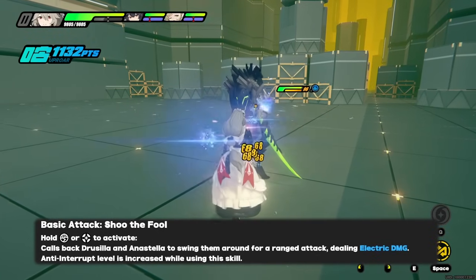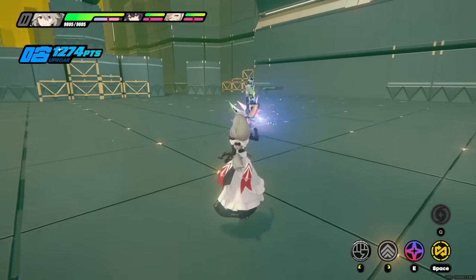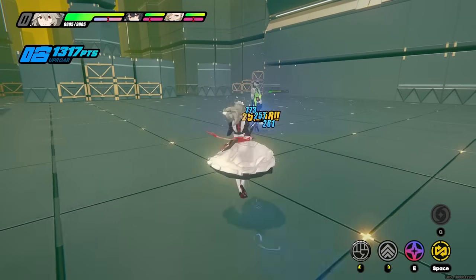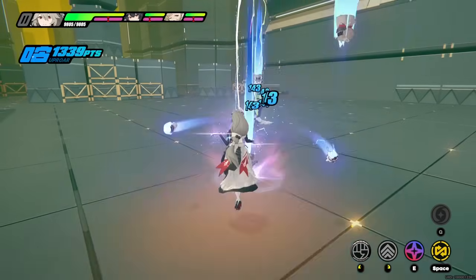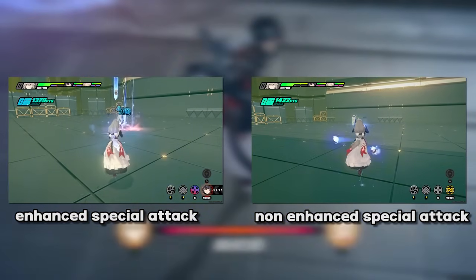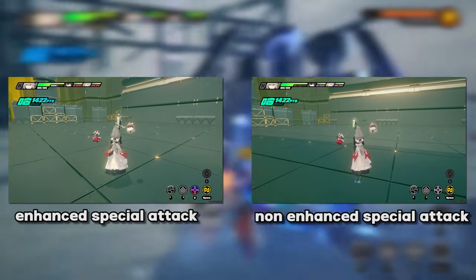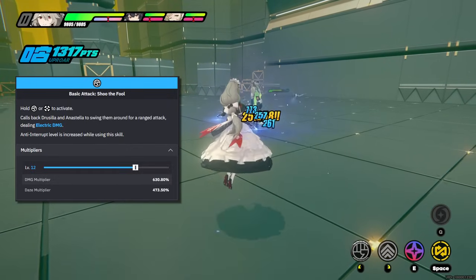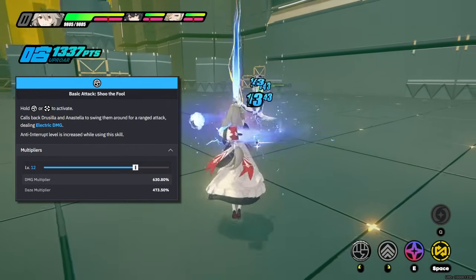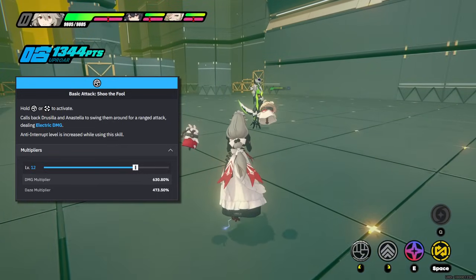Her second basic attack skill is Shu the Fool, which happens when you hold down her basic attack input. This causes Drusilla and Anastella to return to Rena's side and perform a circle slash shower of electric damage directly surrounding her. This attack can also be performed when Rena holds down either her enhanced or non-enhanced special attack. Shu the Fool has a higher damage and daze multiplier than Whack the Dimwit, but in exchange it's close-ranged and removes the pen ratio buff since the ghosts are forced to return.